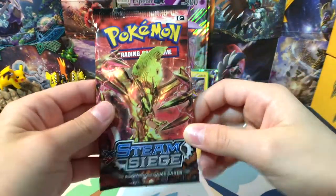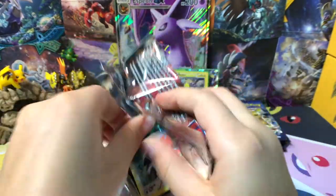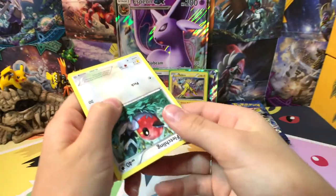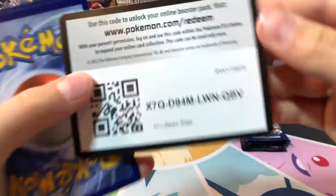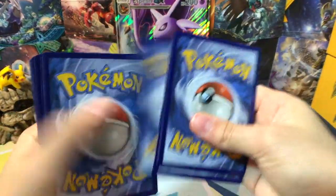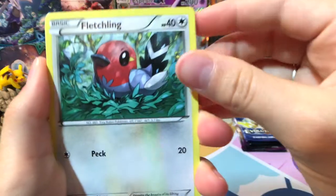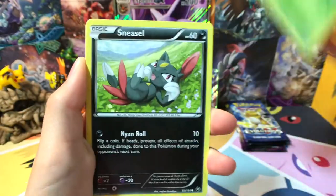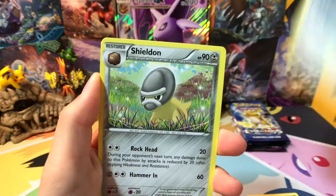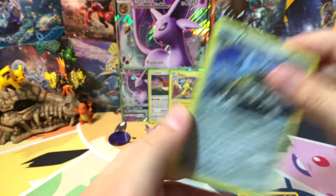Next pack - Steam Siege. I opened this pack upside down, which is very weird. Okay: Fletchling, Hoppip, Sneasel, Mantine, Mankey, Dewott, Fletchinder, Shieldon, Axew Reverse Hollow, and a Bastiodon.